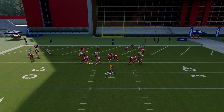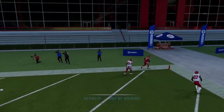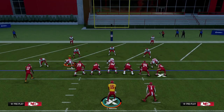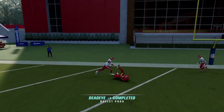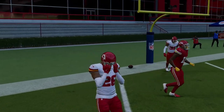What this is going to do is give you a lot of different options for beating man coverage. You can throw that slant as he crosses the middle of the field against man coverage. You can also hit this little in-route — one of the best rub routes in the game against press man. Super effective. So you have a couple different man beaters in that.